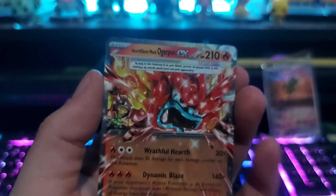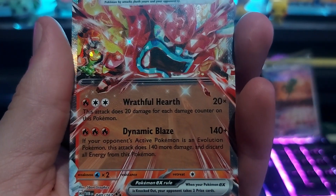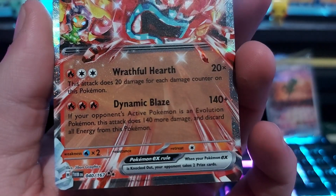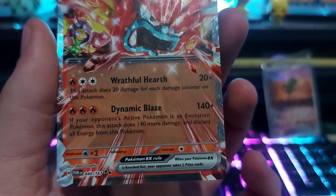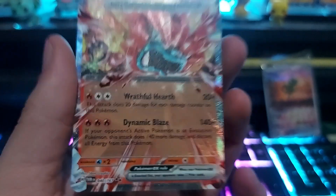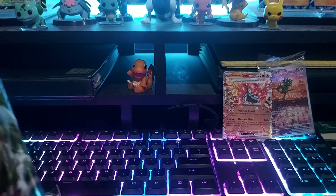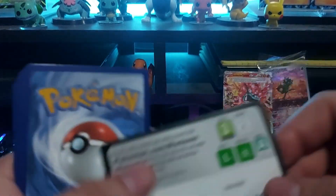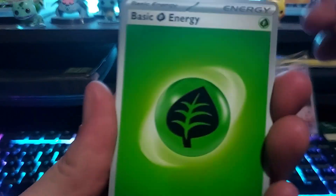Oh, here we go — here's our EX! The Hearthflame Mask Ogerpon. The attack does 20 damage counter for each damage counter on this Pokémon. If your opponent's active Pokémon is a devolution Pokémon, this attack does 140 more damage and discards all energy from this Pokémon. So this does 140 damage plus an extra 140 if it's an evolved Pokémon — so you can get 280 in one attack. You lose three energies, but you can pick those back up with an item card. It's probably gonna be something people use.